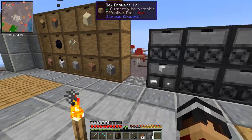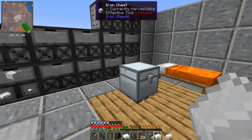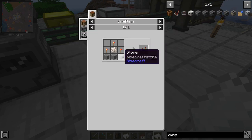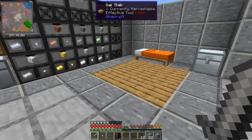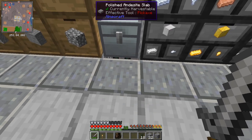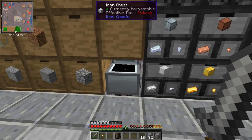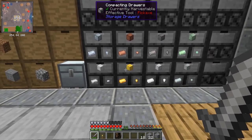The drawer controller is what turns this from a manual system into a fully automated one — a pipe into the controller will automatically route items to the correct drawer. But for the drawer controller we need quartz to make comparators, and we haven't been to the Nether yet. So for now I'm just putting things in manually. I've moved the processing output here and the logistical transporter is already putting iron straight into the compacting drawer.